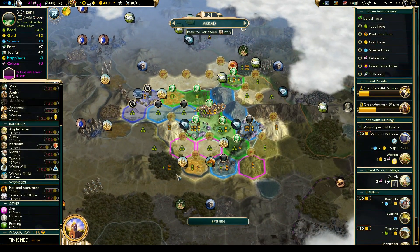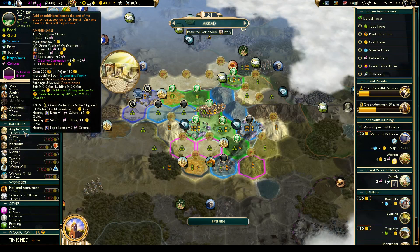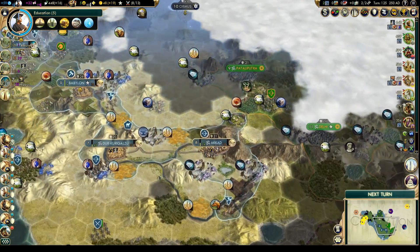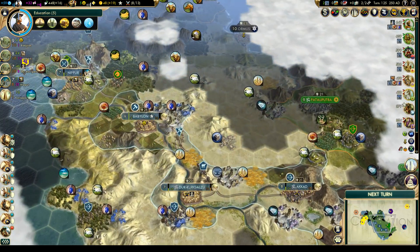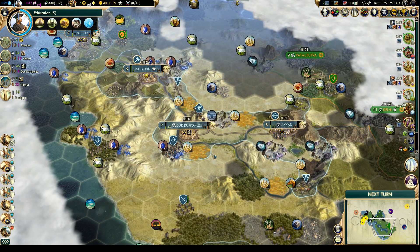Akkad finished its shrine. Let's go for an amphitheater for some extra culture and gold generation in our guilds. Not sure what the best place for the next guild city would be.